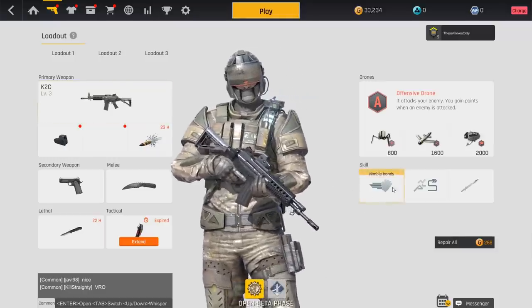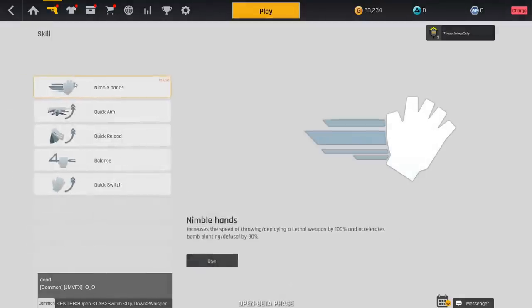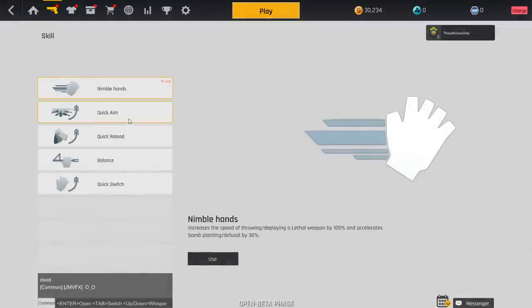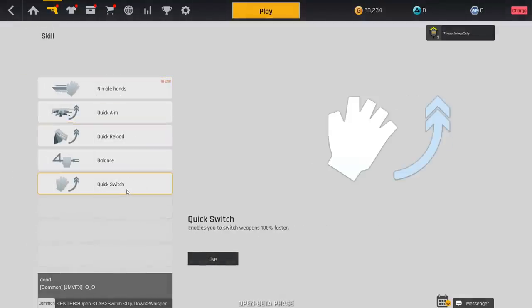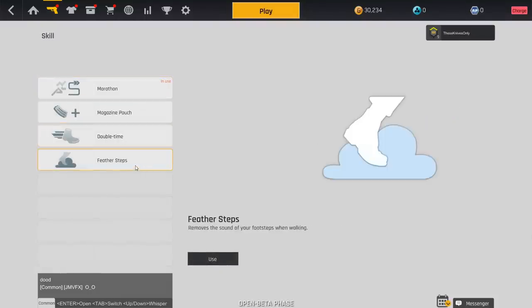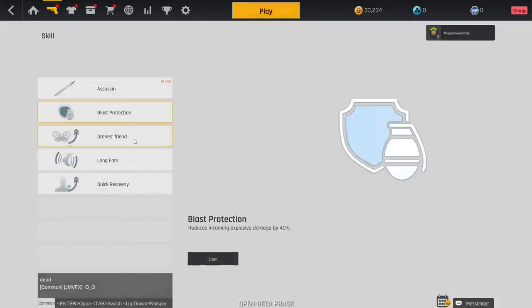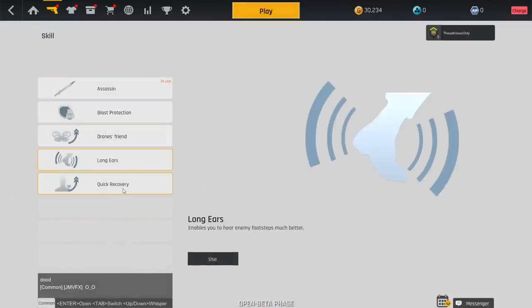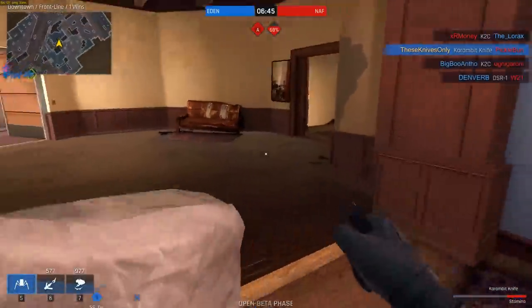For skills, you can only choose one skill from each tier and there are three tiers. Tier one: Nimble Hands, Quick Aim, Quick Reload, Balance, and Quick Switch. Tier two: Marathon, Magazine Pouch, Double Time, and Feather Steps. Tier three: Assassin, Blast Protection, Drones, Long Ears, and Quick Recovery.